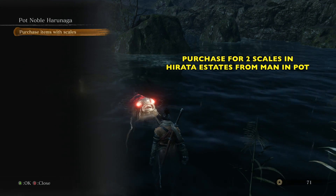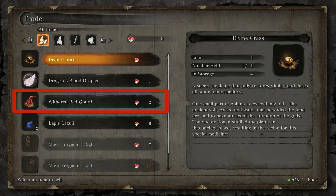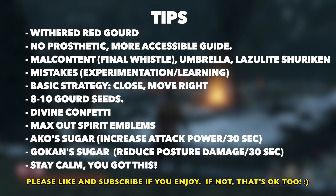If you head over to the Harada States and talk to the guy in the pot or the fish, and you have two fish scales, you can pick this up. It will help reduce the burn and increase resistance. I kind of found it not to be too useful, but it might help you.